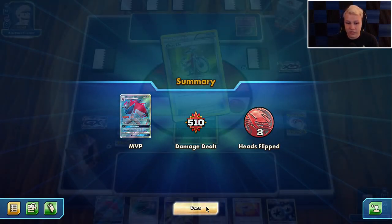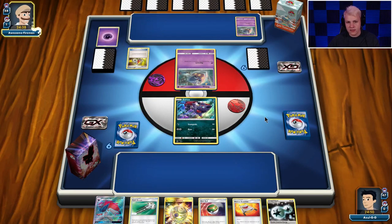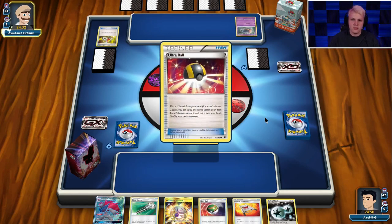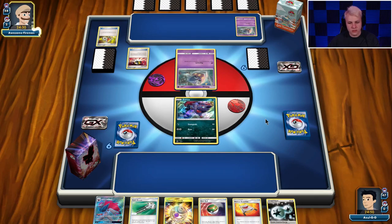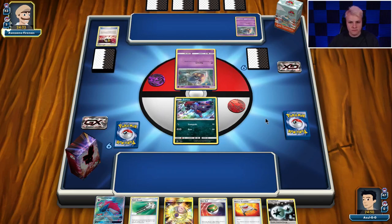Well, that's going to be game one. We're getting into another game here. Got a pretty good start — Treasure for Lele for, hopefully, Lillie if it's in there. Nest Ball for Zorua. We should be good to go from there. Definitely a decent-looking start for sure. We're playing against the Psychic Necrozma deck.